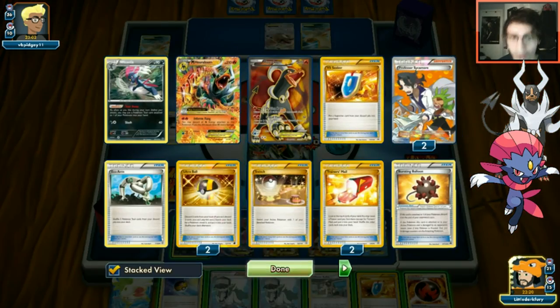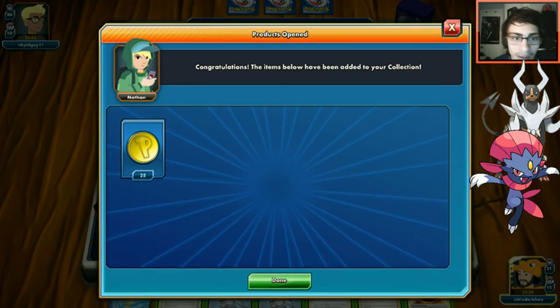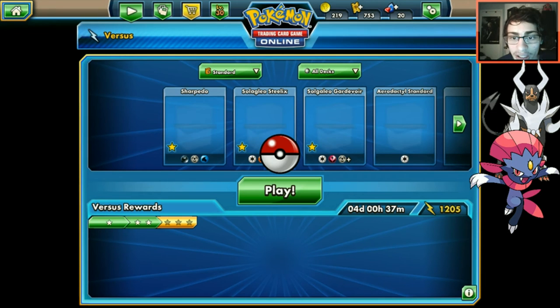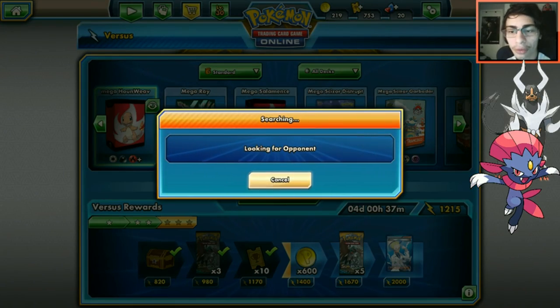The Tauros was in the way but opponent concedes the game anyway. We get 25 coins - Houndoom you are a legend and a half. We'll find one more match with our Houndoom deck before wrapping up.